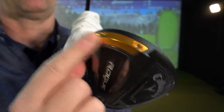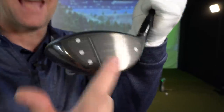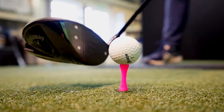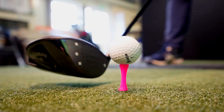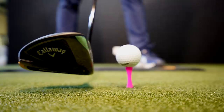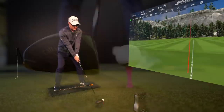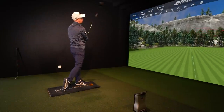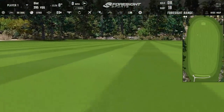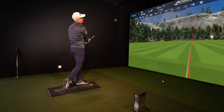We get technology in the back here - a very big stabilizing weight to try and increase MOI. We get a new version of Jailbreak in here, and the AI face as well. The AI face they're saying is working on spin as well as speed, trying to maximize what spin you get from different parts of the face. It's a 450cc head shape so it does look smaller down by the ball, but it looks absolutely gorgeous. It feels rogue delicious. Since Callaway started using AI in their design, the sound is so unique in a good way - it feels solid.